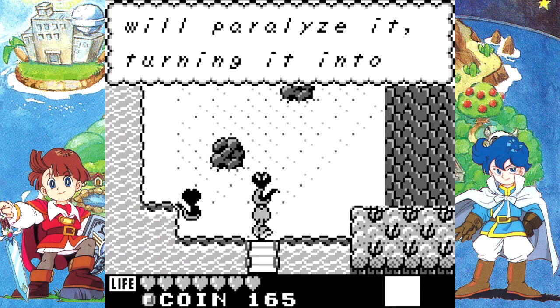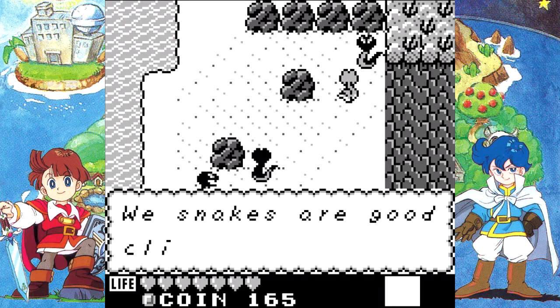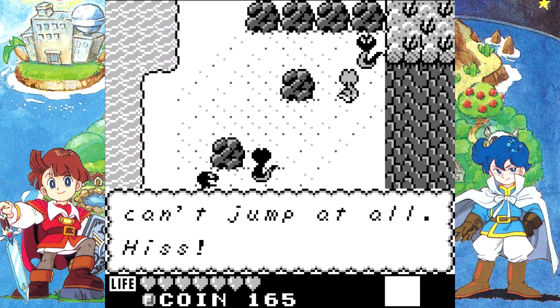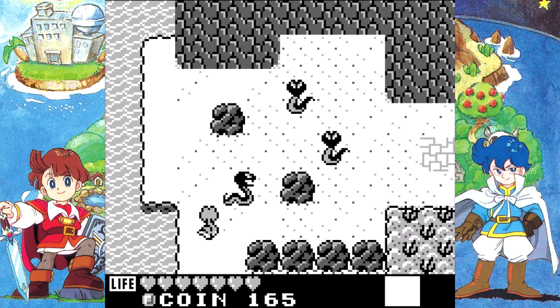Bite weak prey and your venom will paralyze it, turning it into a block. And that is the snake's main ability. We snakes are good climbers, but we can't jump at all. Let's go to the Snake's Den.